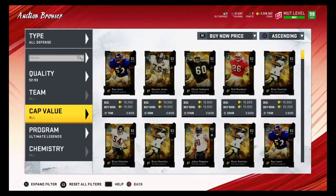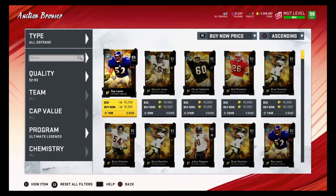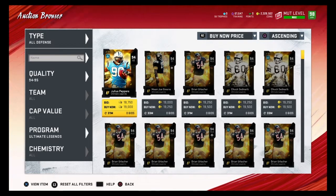That's how you guys snipe lower overalls. If you have any questions, be sure to comment below. Now let me show you guys how to snipe the higher overalls — in my opinion, higher overalls include 94 to 99. I'm going to show you guys how to snipe 94 to 99 overalls for as cheap as you can.